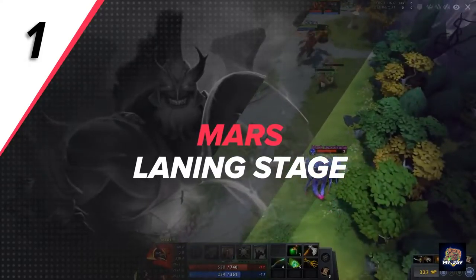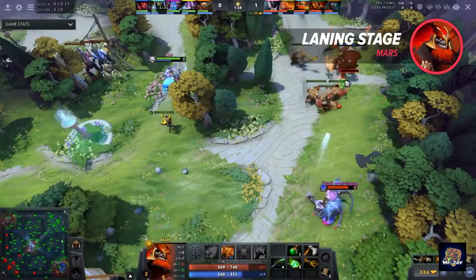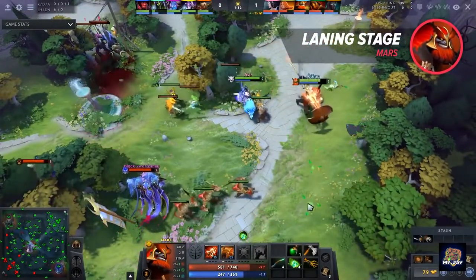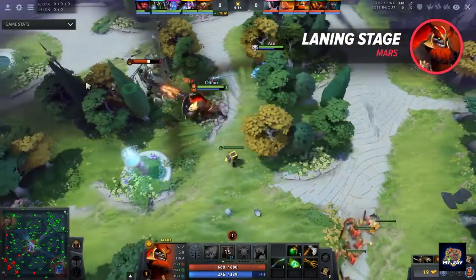As mentioned before, Mars is a great laner, but he's relatively squishy for an offlaner with his two armor and pretty much no sustain, so your mistakes will often result in losing a lot of HP or just straight up dying. First, let's look at his toolkit. Mars' two main abilities for laning are God's Rebuke and the Spear.